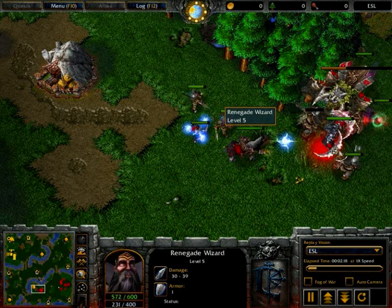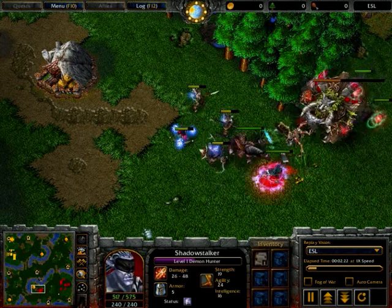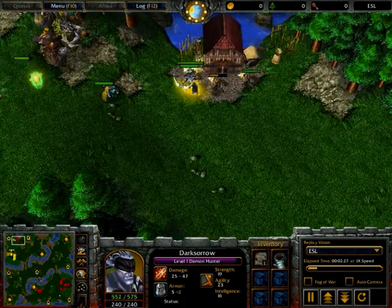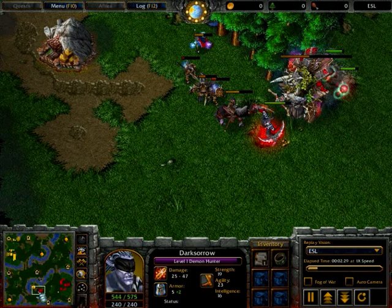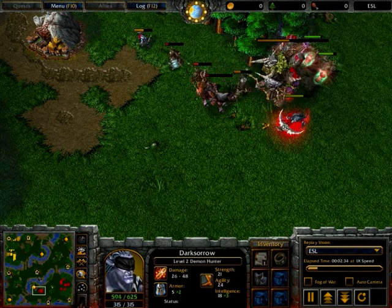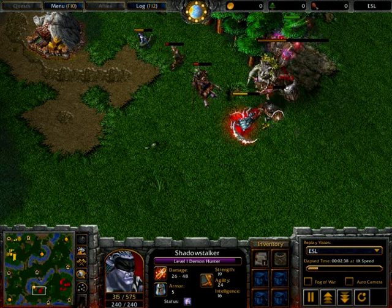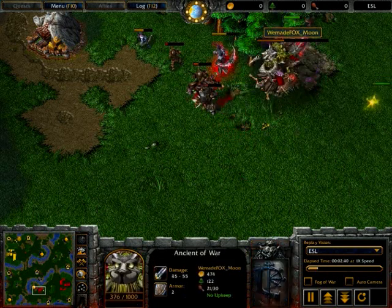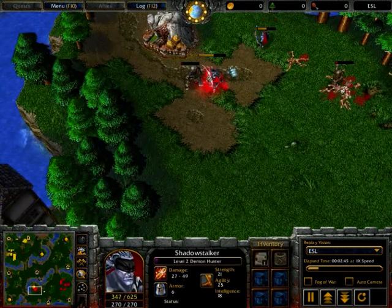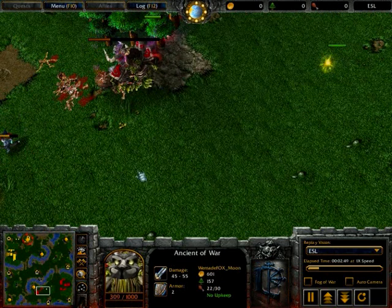Moon now getting lightning shielded and doing as much damage as he can to the creeps. Moon getting a Tome of Agility plus two, that's a nice item. Meanwhile Chex could actually have creeped level two a bit faster but he got a ring of protection, that's not great. Moon running his archer out of the way so he doesn't get the last hit with a lightning shield. Rune Bracers again — he got that last game and it wasn't very good then, because you're never going to see much magic damage unless there are dots, and even then dots don't do a whole lot of damage anyways.